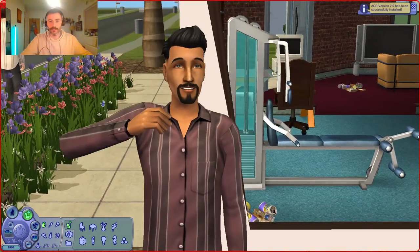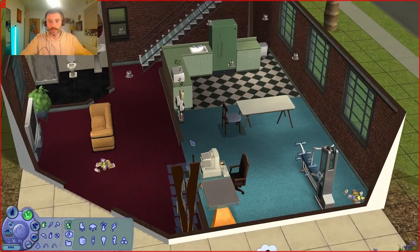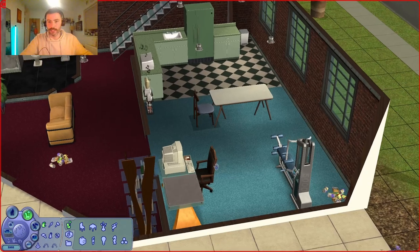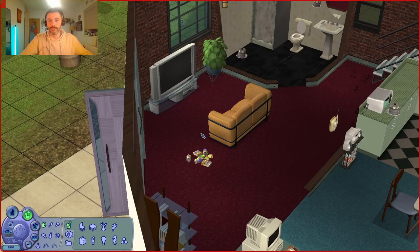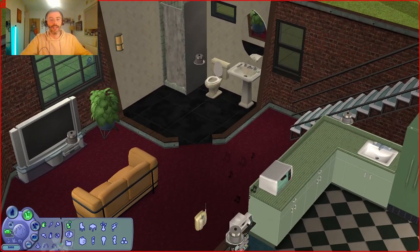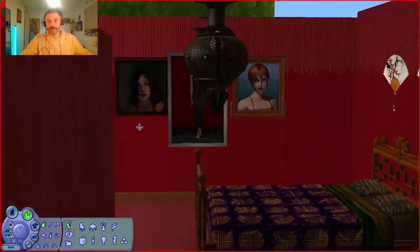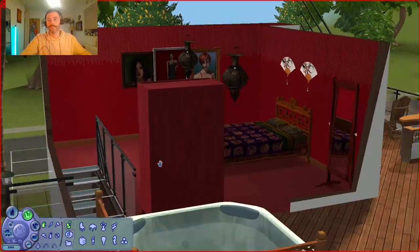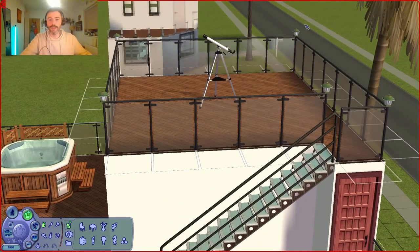This is what Don looks like now with his default replacement stuff. Take a good look at what his house actually looks like — it's kind of like a gym, come office, come dining room, come kitchen. He's got his living room and his bathroom, and then upstairs he's got his master bedroom with his shrine to miscellaneous women — iconic Bella — and then his hot tub deck and his telescope. I'm going to be leaving the telescope because it's integral to Don's storyline.